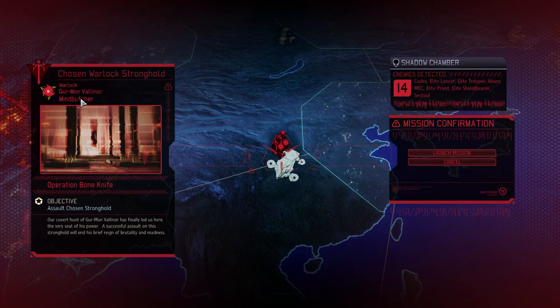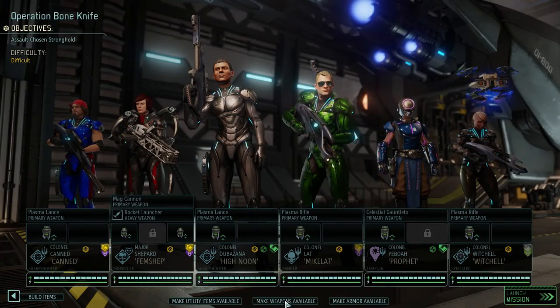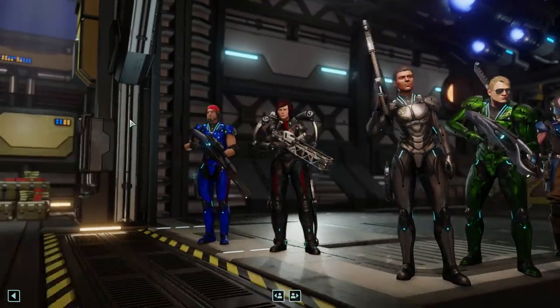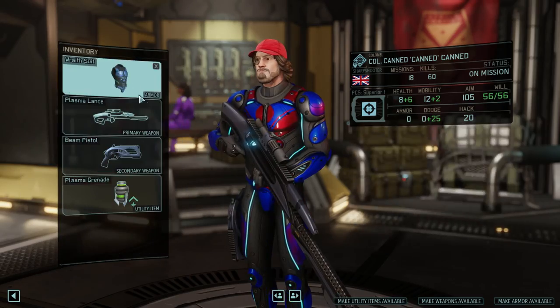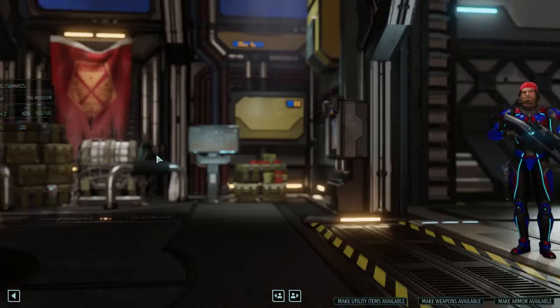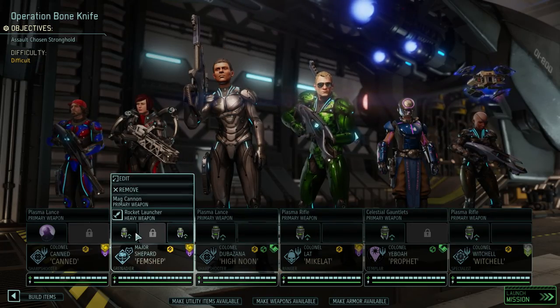This is gonna be fun to do. Okay, because this is the Warlock — the Mind Butcher. Alright, so the plan is: make weapons available, make armor available, make utility items available. So we're still gonna bring Candle along, still gonna be in a race suit — because I like the race suit. And hey, what are you gonna get? Oh, you're gonna get a mind shield — that sounds good!